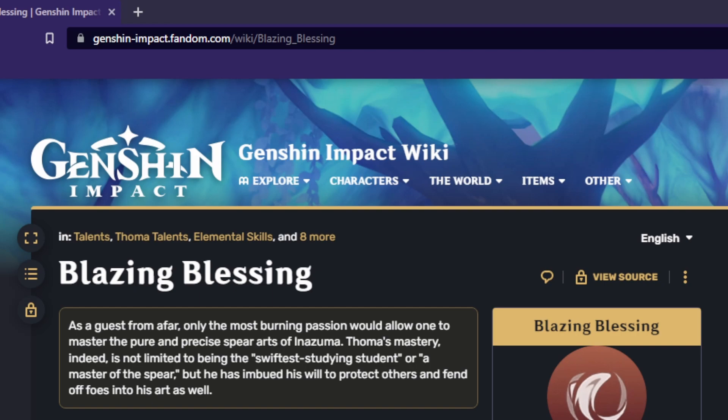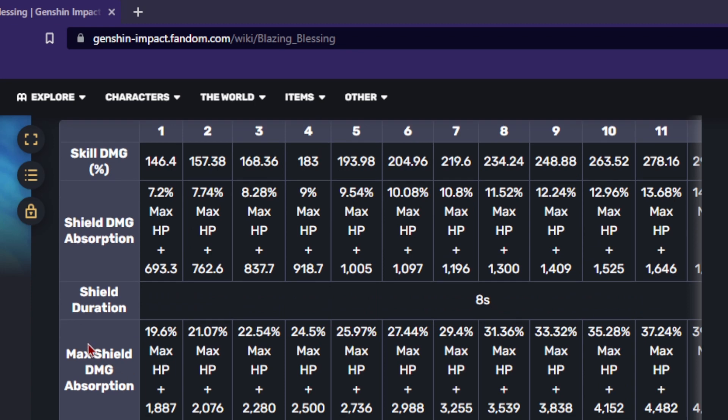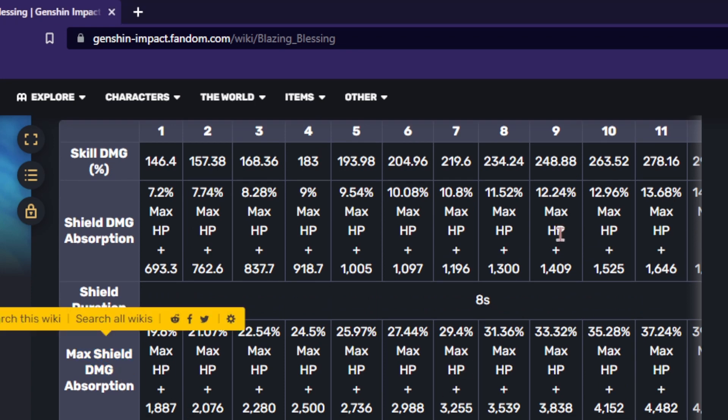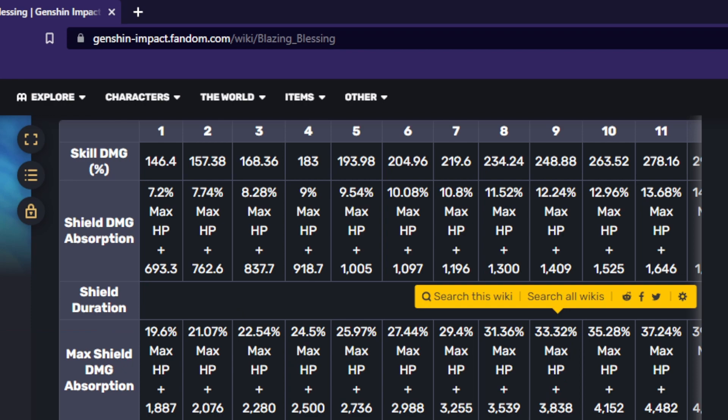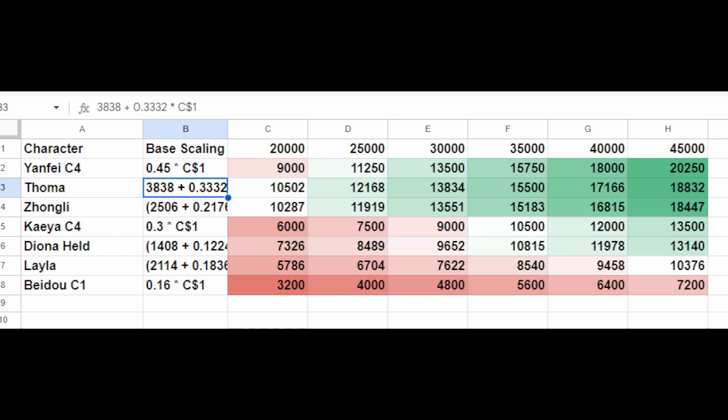For Touma, I just went ahead and used his max shield. His ability represents the absolute maximum the shield can hold, which makes the formula for it super simple. This method is honestly fine, but it's also objectively wrong — mathematically, there are some core issues with it.